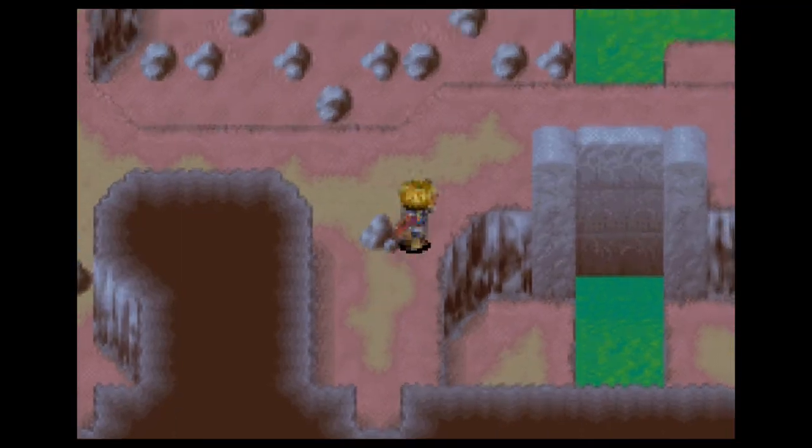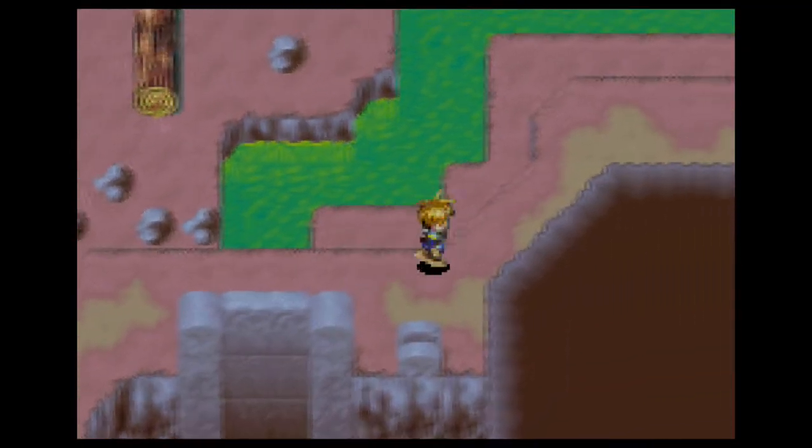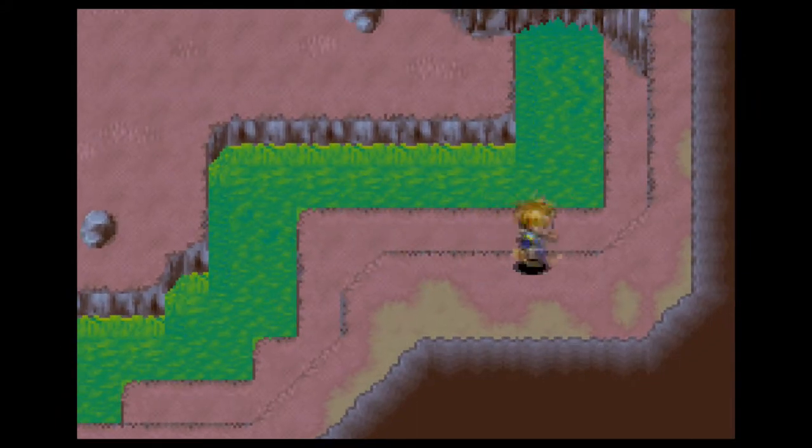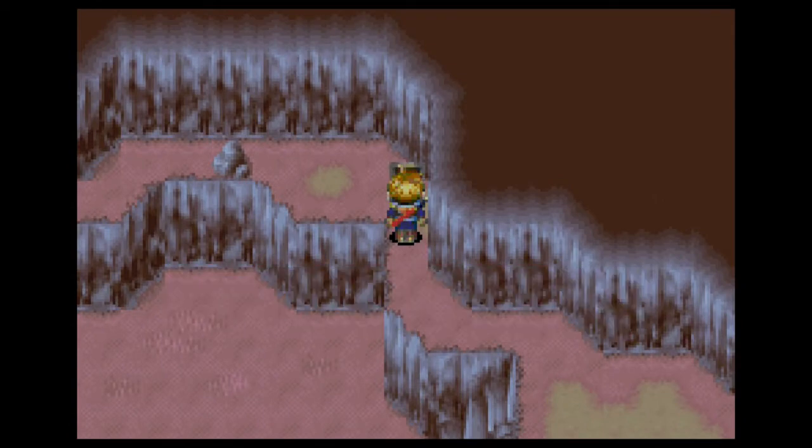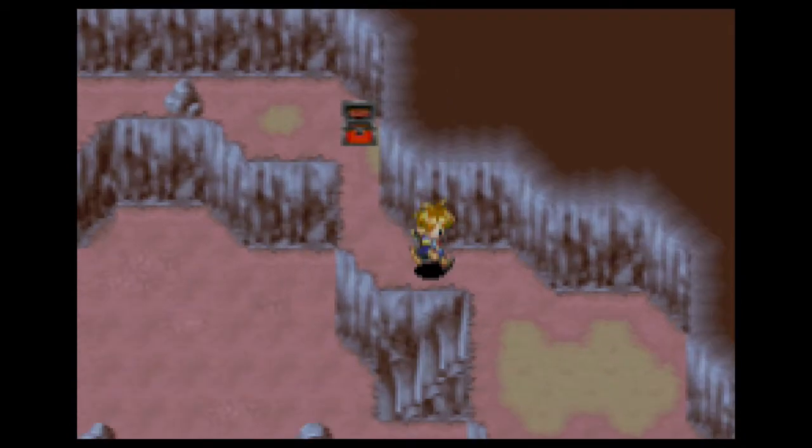We got a synergy crystal from that fight. That room looks exactly like the room in Kalima Forest. Let's see — over here, some coins: five, five, five.